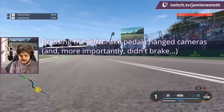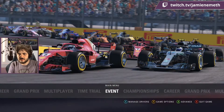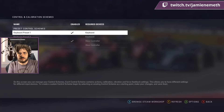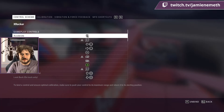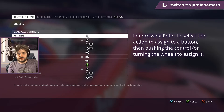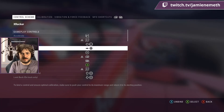Oh for goodness sake, I give up. That is brake — that is meant to be brake. What we need to do is settings, game options, controls, and carburetion schemes. We're going to edit: accelerate, okay good, brake — let's just make it really clear, just in case.